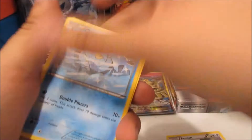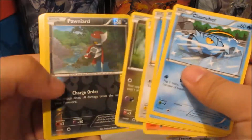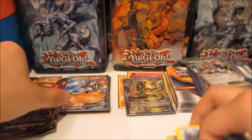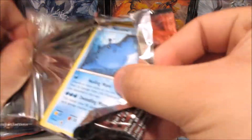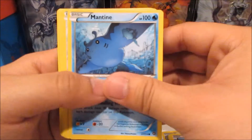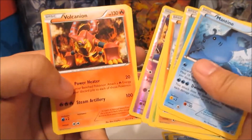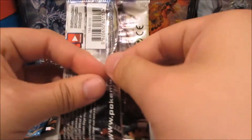Clauncher. All right, starting out — Clauncher, Poniard reverse, and a Spirit Tomb non-holo rare. We got a pair of keys. All right, more Steam Siege — I see a lot of Steam Siege. What do we have? Mankey, Tangrowth, Nidoran Male reverse, Nidoran Male, and Volcanion — that's actually very playable too, or used to be. I think it still is.